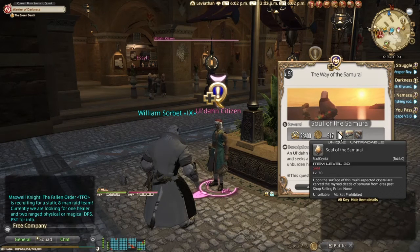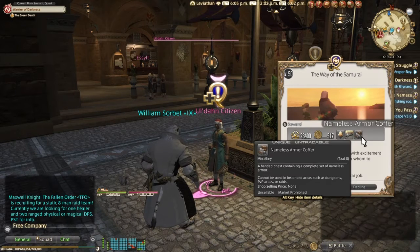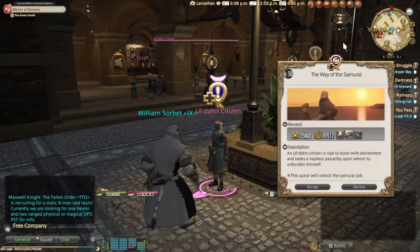You have to do a really short quest for him. You get your soul crystal at the end, as well as a level 50 weapon for your new Samurai job and an armor coffer which will give you the full set of left side armor. Simple as that — now you have access to Samurai. So: level 50 Disciple of War or Magic, and own Stormblood. That's it.